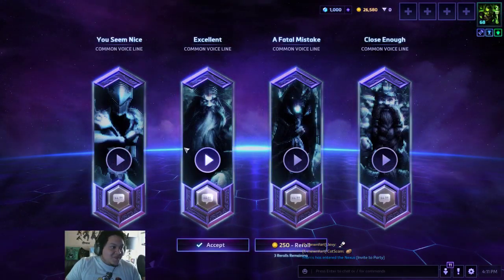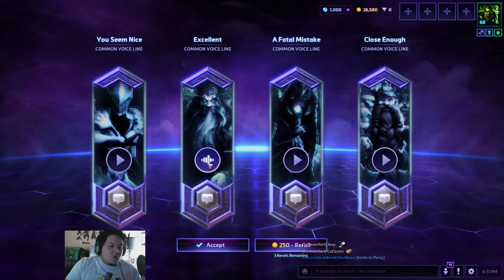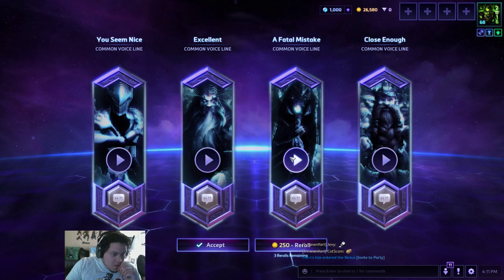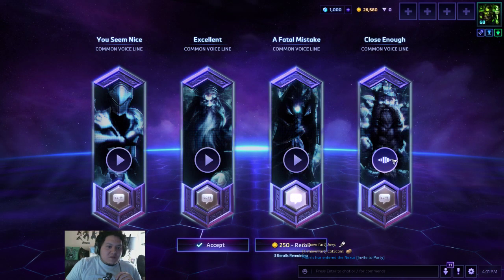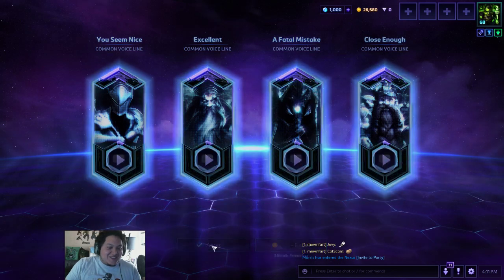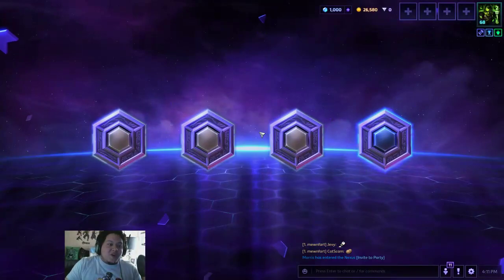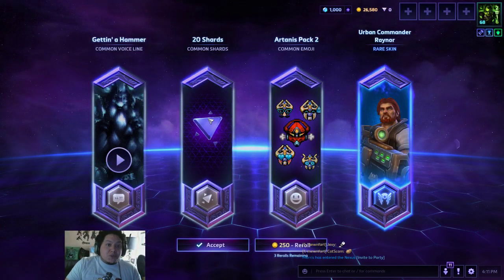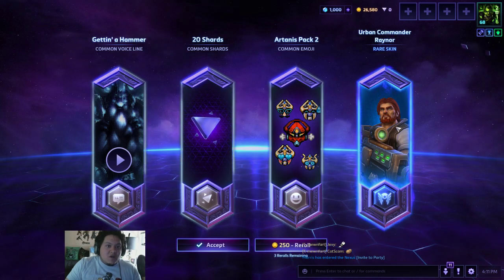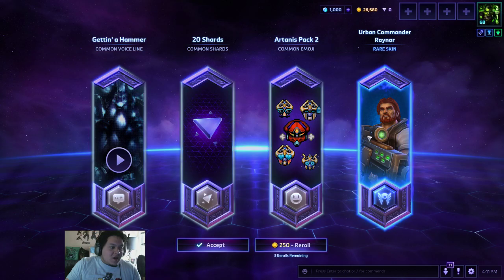Open all of them. Shut up, Genji. Silly Vikings. There's still so much stuff to unlock — so many different sprays and other cosmetic things. We got some shards. Shards are always welcome. And Urban Commander for James Raynor! Jimmy, I got some skins from you.